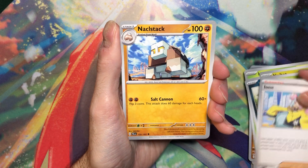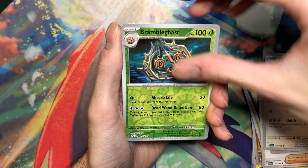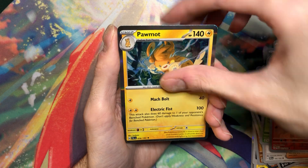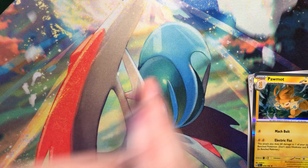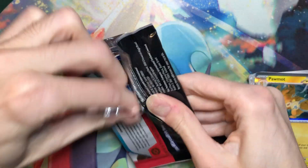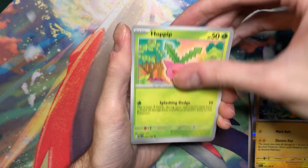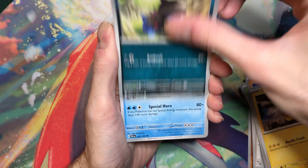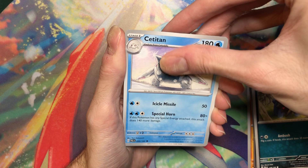Oh, there's an Iono. Necklace Stack. Corviknight Squire. Bramblegast. Still hard to pull these up. Lilio and Palma. So over the course of the pre-release and my ETB, I pulled three Quaquaval EX, so I'm really hoping I just don't pull another one of those. I'm already sick of seeing them. He's already my least favorite of the three starters, so I don't really know what's going on. Three is enough, I really don't need more than that.